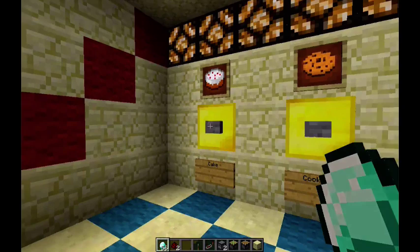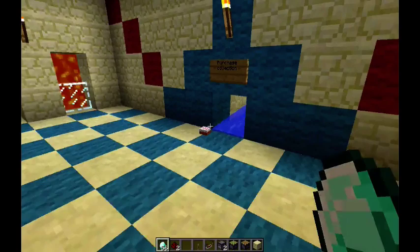I'm going to choose a cake, and we click the button, and we look at the purchase collection slot. Right now, a cake is purchased.